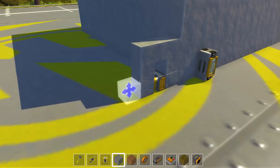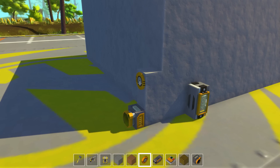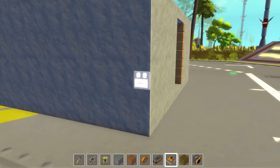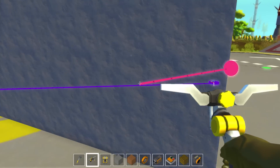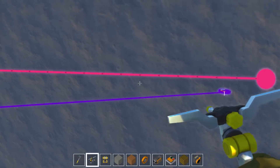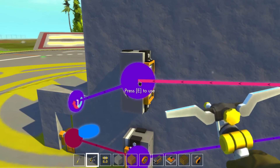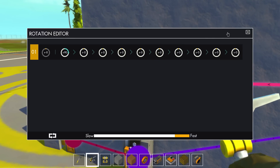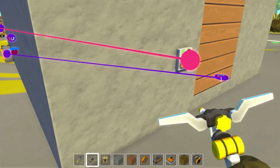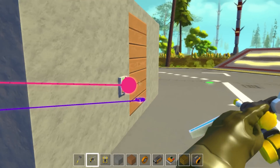We still have the same problem — we cannot have the same bearing connected to two sensors. So what we have to do is place another bearing here and build it as we did last time. We're going to place switches to help us: connect the first switch to this bearing and to our controller, then place a new controller and connect it to the second switch, rotating 90 degrees toward the blue color. When you press that, this will rotate and the door will open.